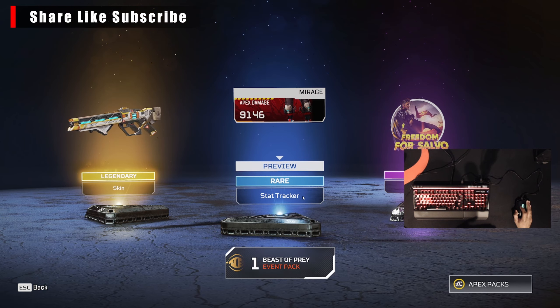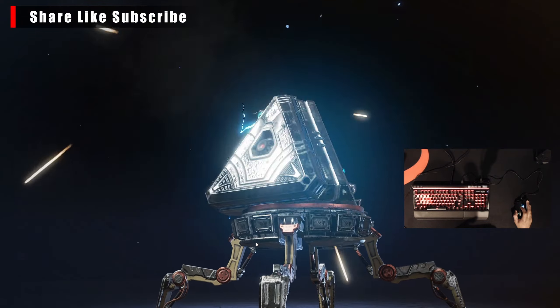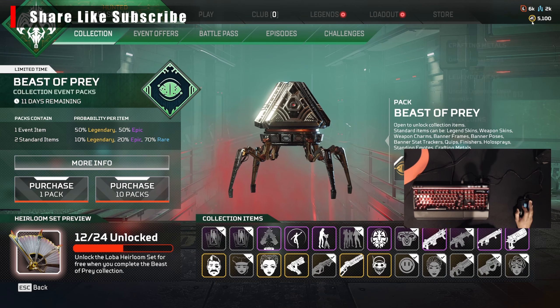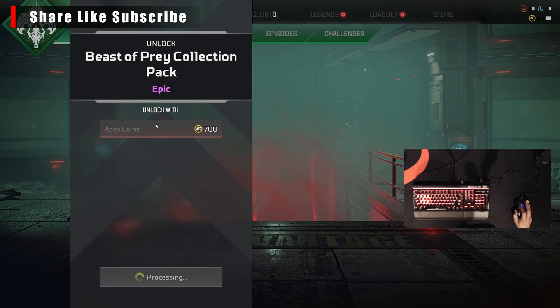We got a stat tracker and this Hollow skin. Alright. So we got 10 more packs we got to open and right now I have 5,100 Apex coins, so let's get some more here.